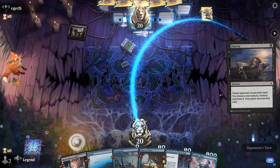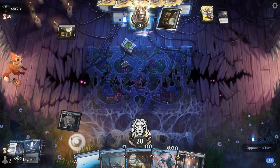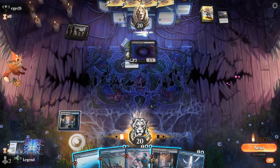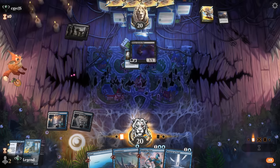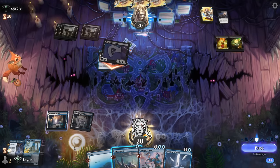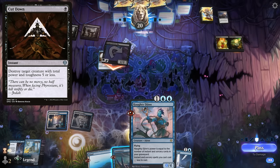Opponent's got a Duress — that can potentially take the Founding. Moment of Truth, and this matchup might be fine to keep, especially if we can get a Haughty Djinn out. Opponent's got a bat to take something away. Could just go for the Unsummon, but Unsummon's not a permanent answer to the bat — it takes our only two-drop. I could just Archive again and then plan to cast Haughty Djinn instead of trying to get it back. Playing around Cut Down seems worth it.